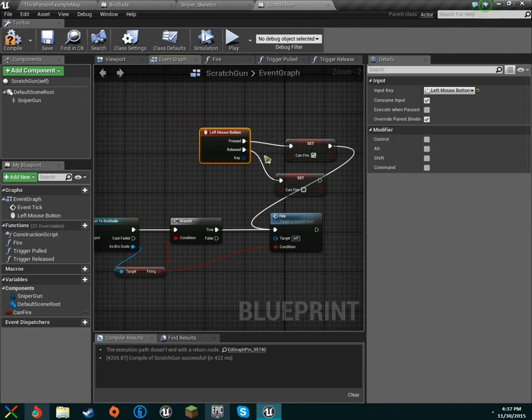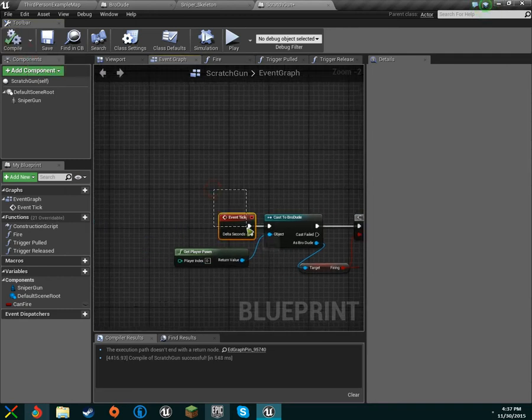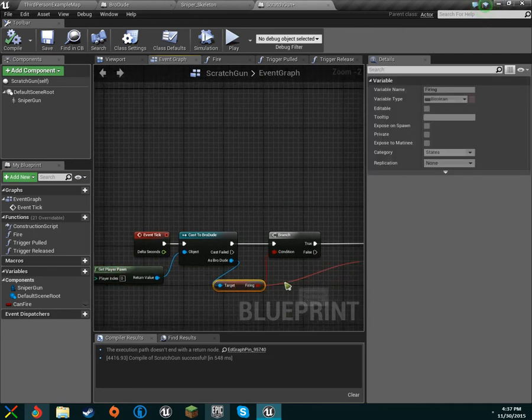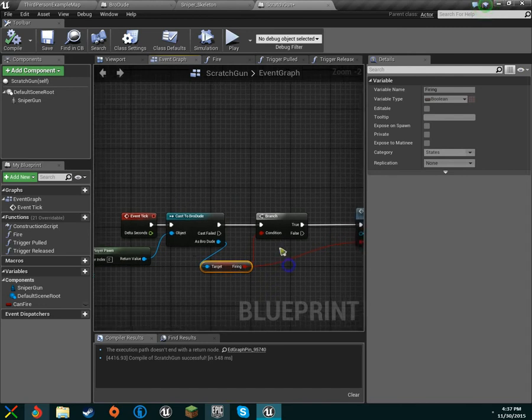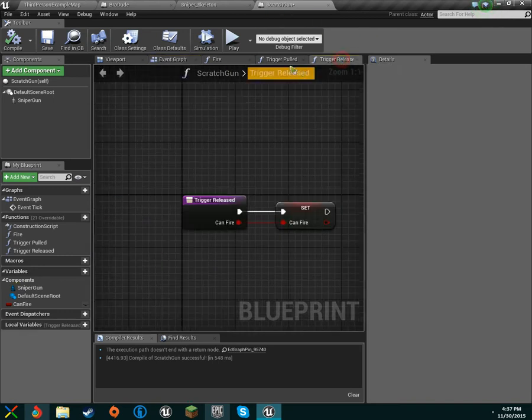On our event graph we can delete all of this because it's useless to us now. On tick, brodude as a player pawn, get our firing variable. If we're firing — which is left click — then we set it to true over here. We'll do all that, then make it the condition as well as the branch, just for double assurance. It doesn't duplicate the fire or make you shoot twice as fast.